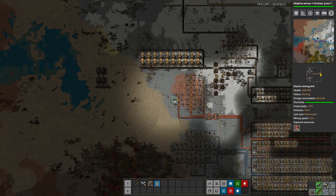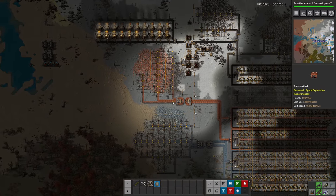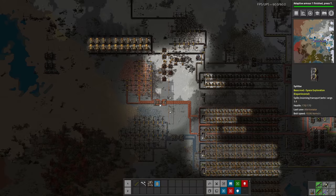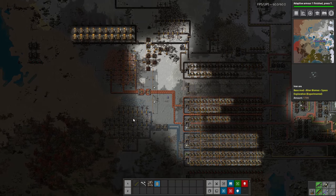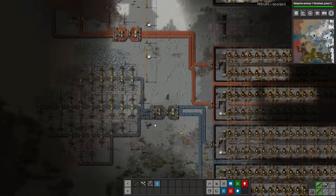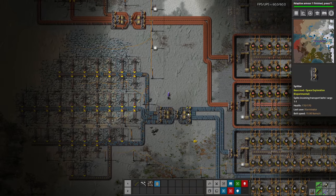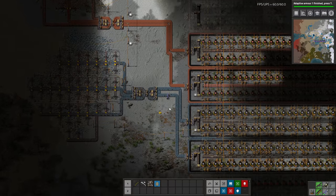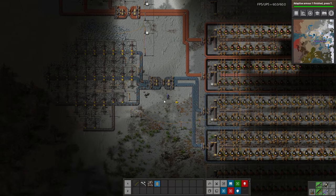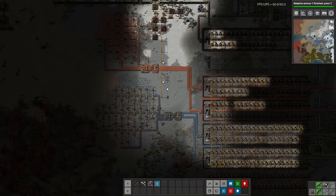Hello guys, welcome to another episode of Factorio Space Exploration. I'm Exterminator, thank you for joining me. I've added some more miners to our iron here. This patch is almost entirely tapped out, and I did a four-lane balancer — feeding three lines in and two out — which still helps balance things. You can see these belts are pretty much balanced, which should help get us more evenly distributed iron.